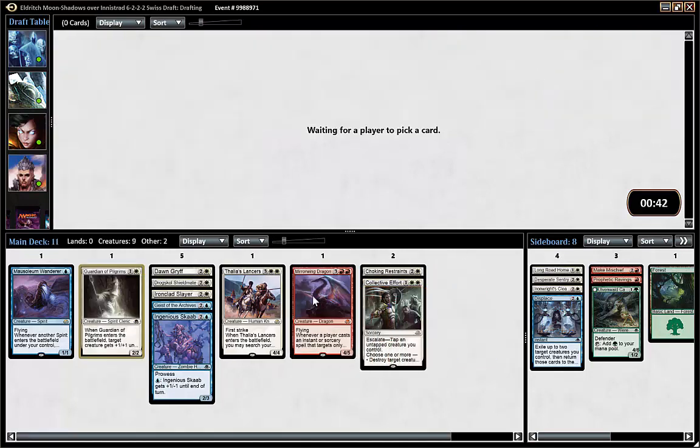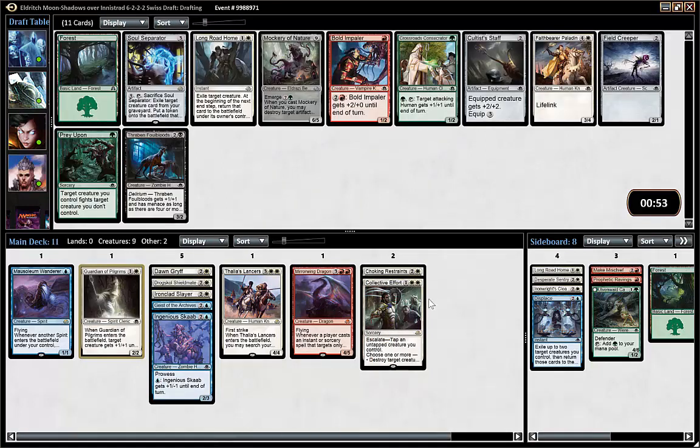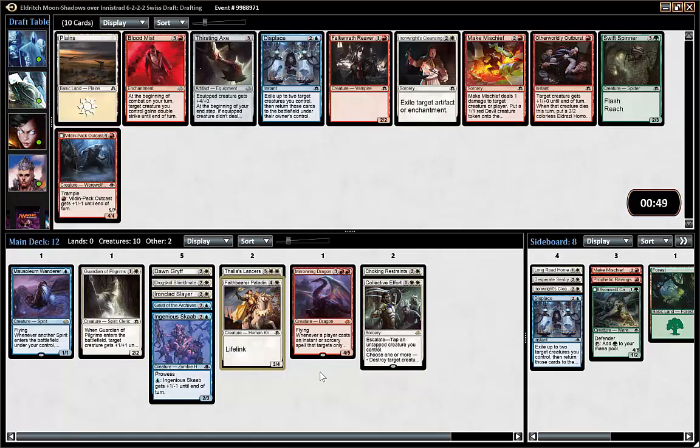I do like two-drops in this format. I know some of the pros have said that two-drops are unplayable, but if you look at Frank Karsten's list on Channel Fireball and Team Eureka's test results, white-red was the best deck for them and white-green also worked. So you can certainly play aggro in this format if it's open.